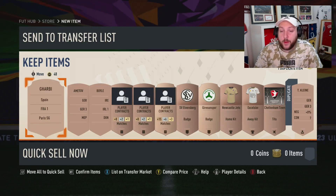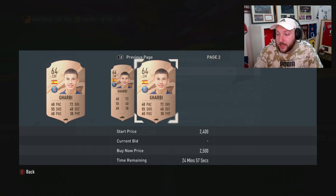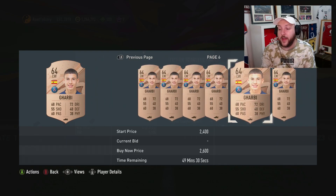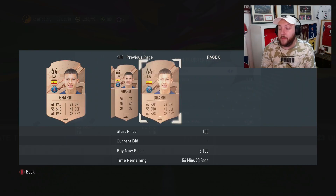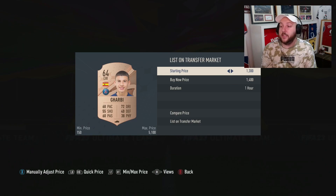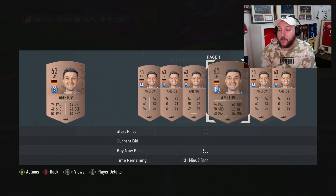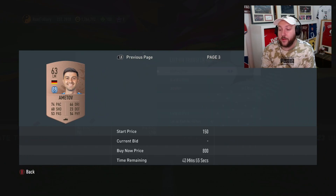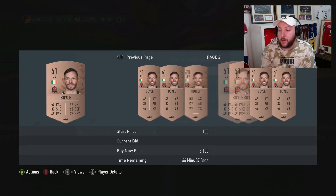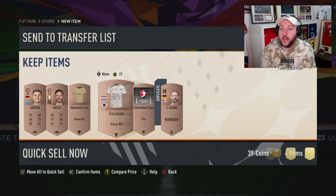Moving into the next pack — another rare, very lucky — hoping to hit one of the bigger nations. We've got a PSG Spanish left winger. Because we made a loss on the last pack, this is how the bronze pack method really works: you take a loss on one pack and make a massive win on the next. It looks like he's going to be about 1,900 coins, so that basically pays for the next two packs as well as anything else worth something in here.